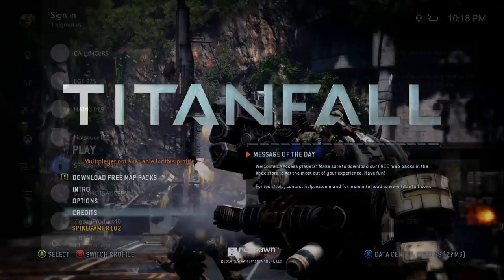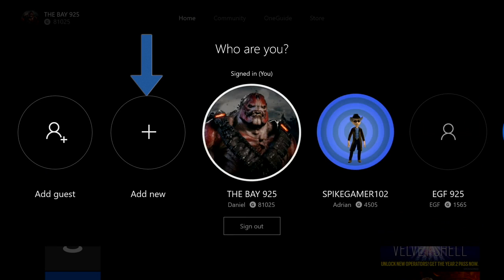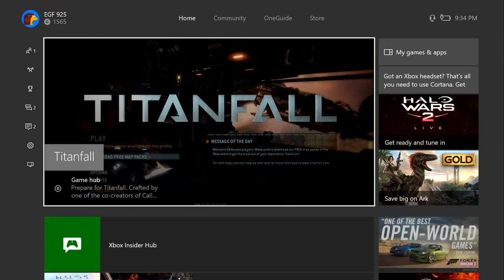So there it is. If you have a friend or a family member or anyone that has gold, what you want them to do is sign into your Xbox console. So what you do is go to Add and Manage, then from there you go to Add New. Then you're going to want to sign into the account that has gold — let your friend or family member sign in. As you can see, EGF is the one that has gold.